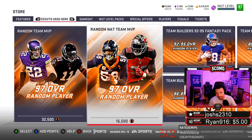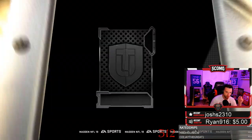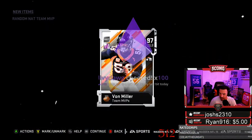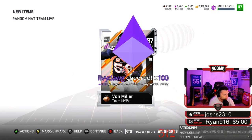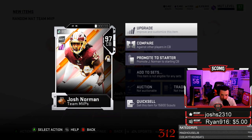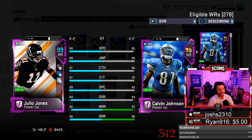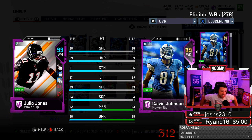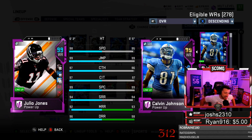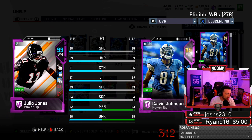This is going to be 16 — I think this is going to be the new world record Team MVP pulls. 97 overall Von Miller again. Unfortunately I do not need him again. Give me that Julio. Boom — 99 overall. Oh my God. 98 speed, 99 jumping, 97 catching, 97 catching in traffic, 99 spec catch, 94 short route running, 92 mid route and 96 deep route. 47,000 scout points for a Julio and a Von.